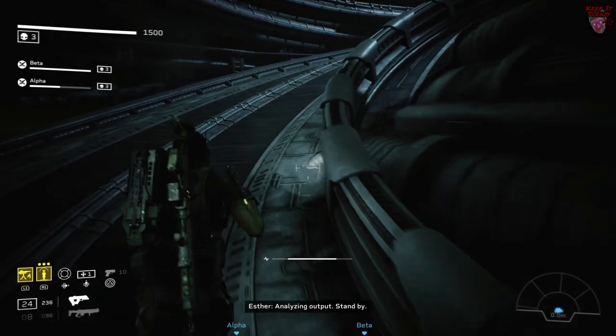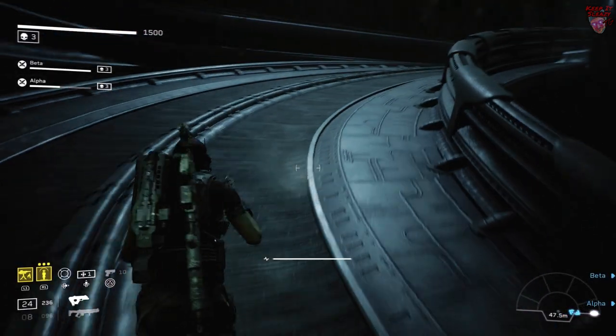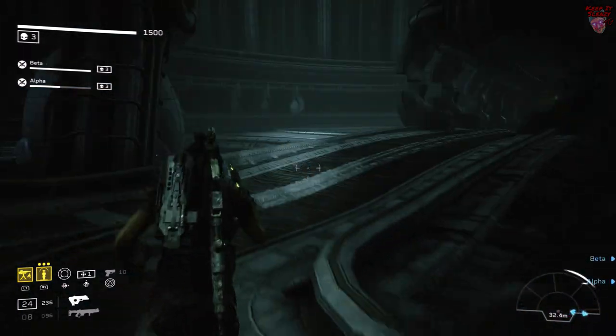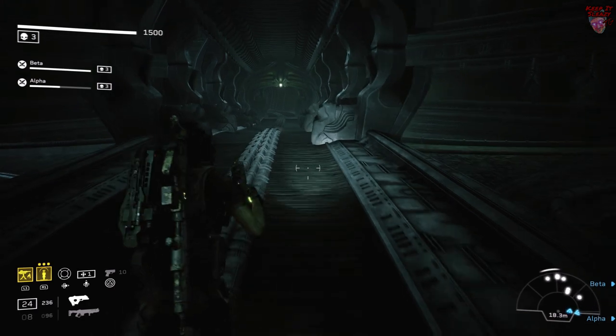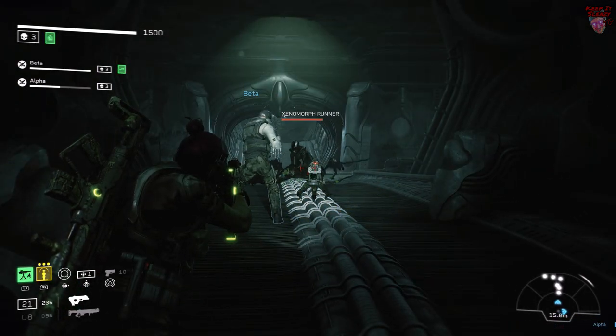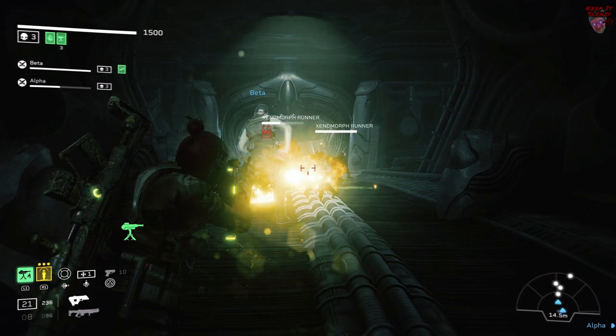I think this next one is pretty well known. What you're going to want to do is trigger the fight and then run up these ramps to this bridge. Run about halfway across the bridge, turn around and you have a great vantage point to deal with all the Xenos — you should have no problem coming out on top of this fight.